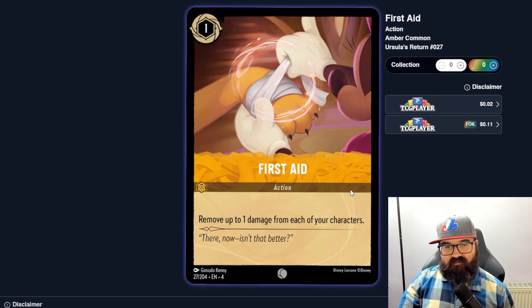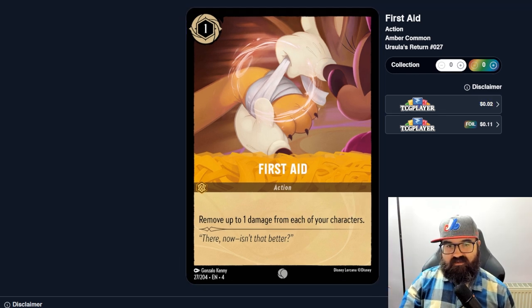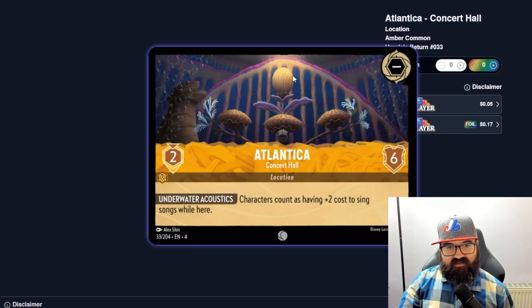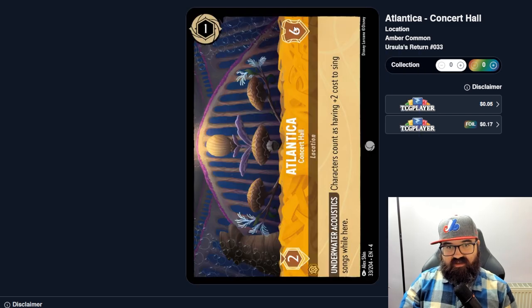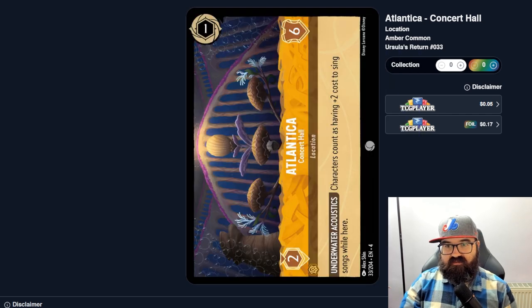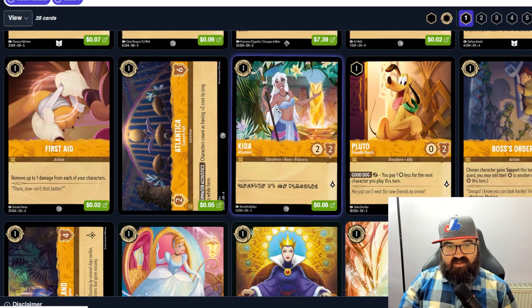First Aid removes up to one damage from each of your characters — that seems very basic. I don't know if one health to everybody is worth one card. Atlantica is a location with two willpower and six health — characters count as having plus two cost to sing songs while here, meaning they could sing higher cost spells. So there must be song deck synergy in Amber. I wonder how strong that is — probably not relevant at one cost for songs.